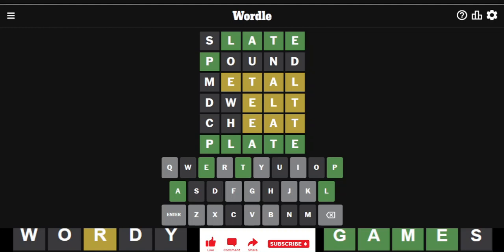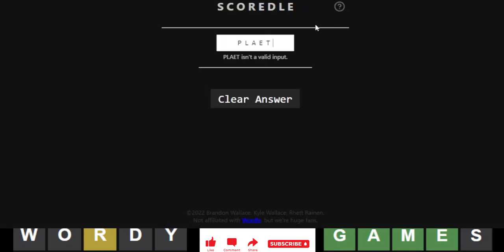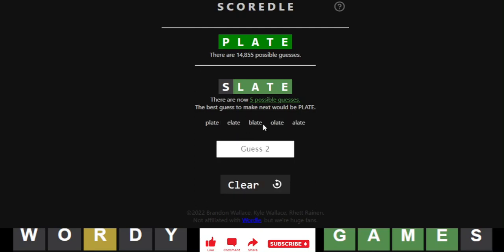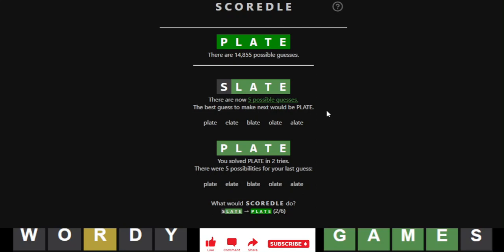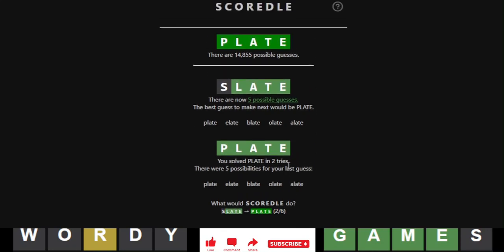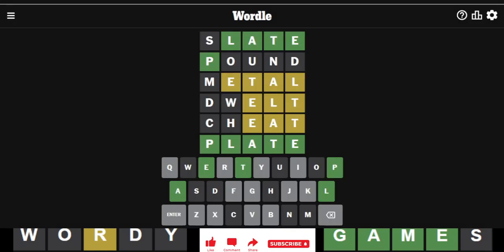So there you go — we had ten greens, ten grays, and ten yellows. Very interesting challenge, and solved. The answer was plate. I'm just going to put slate and plate — there's no point entering those random guesses. Flate is not even a word. Blate is a word. It was just plate and elate. Squirtle is saying to go with plate, which is exactly what I would have done if I was not in challenge mode — I would have clearly gotten a two. Squirtle also gets it in two, which is what would have been my path as well. So there you go. If you want to see more videos, please subscribe. If you have any questions or comments, please put those below. And as always, thanks for watching. Bye bye.